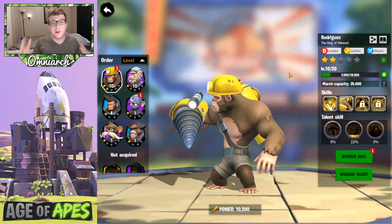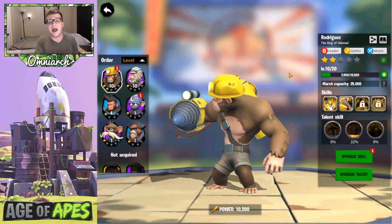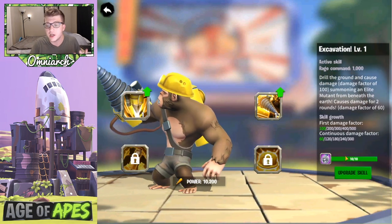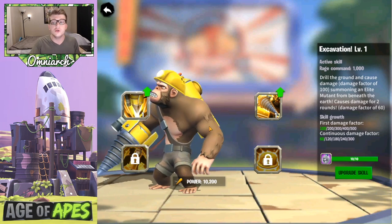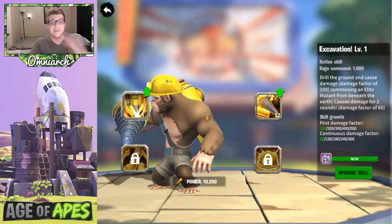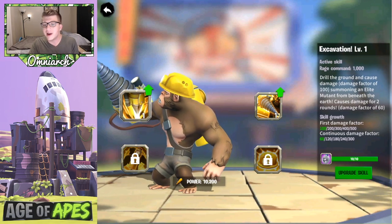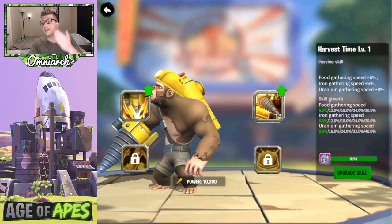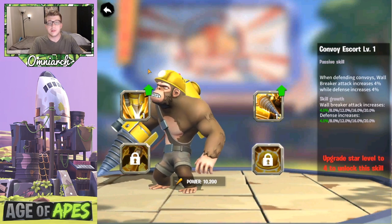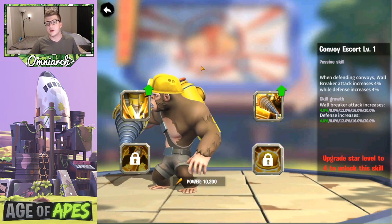Tip number four: you can choose which skill you want to upgrade when you have the opportunity. In other games skills are upgraded randomly when you accumulate enough metals, but in this game you get to choose which skill to level up — it's not random. For example, for Rodriguez I can either upgrade his excavation or his harvest time. As long as you've unlocked the skills you can choose which one to upgrade with the metals you have available.